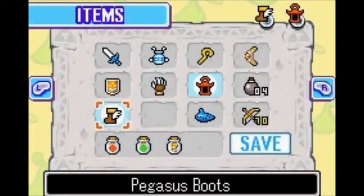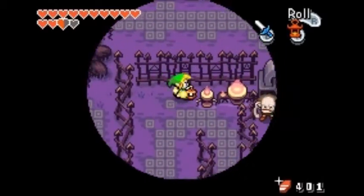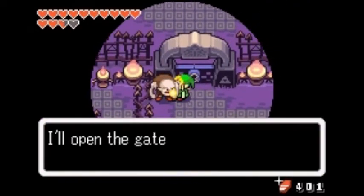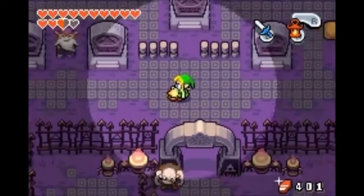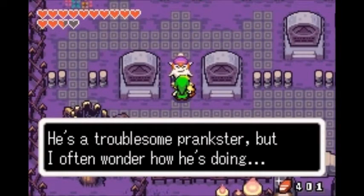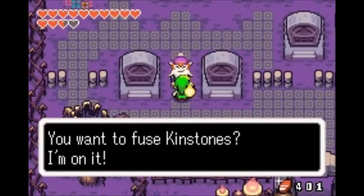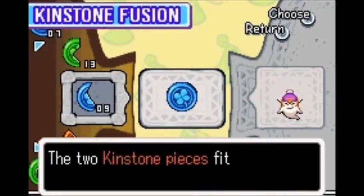Now we just got to go back and open the graveyard doors. Strangely enough, to open the door we need to give the key back to Dampe so he can open the door for us — it's not like he could walk over and open the door or anything. Look familiar? He should. His brother is in Hyrule Town, and he wants to fuse kinstones. Clearly I'm still having trouble with that — don't ask me why, I just am.